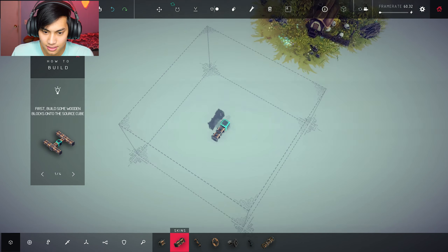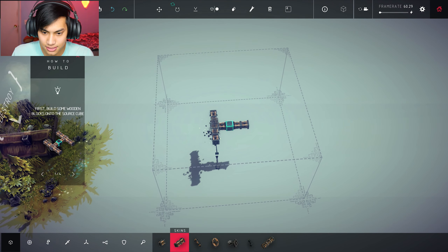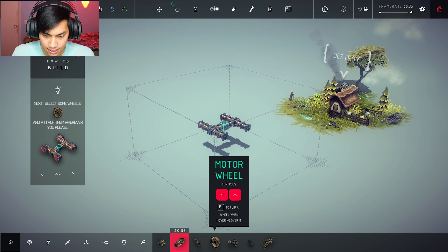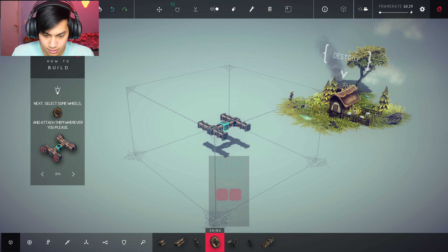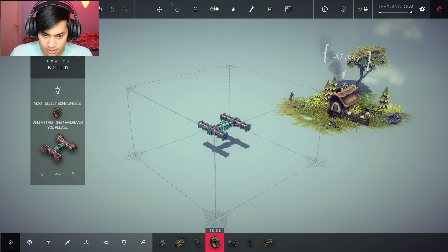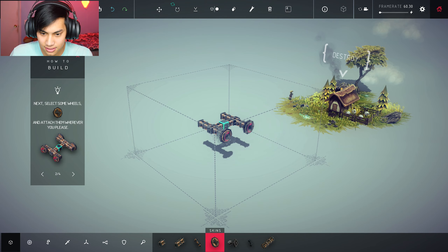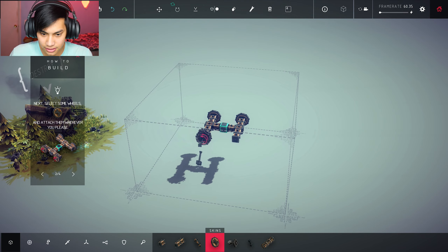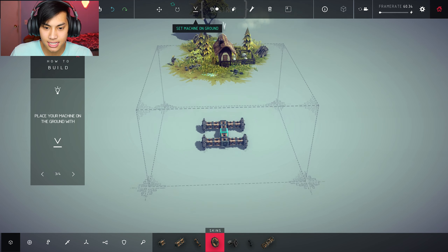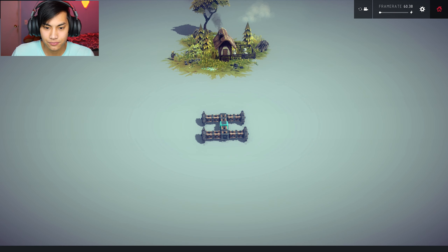We're going to have frontsies, backsies, and then sidesies. Yes, okay! Now what — add wheels? Motor wheel controls: up, down. Default, yes. We're going to go this way, which is good. All right, we have our wheels! Place your machine on the ground — okay — and press play. Do I actually get to control it?